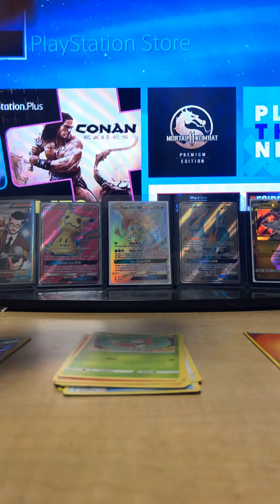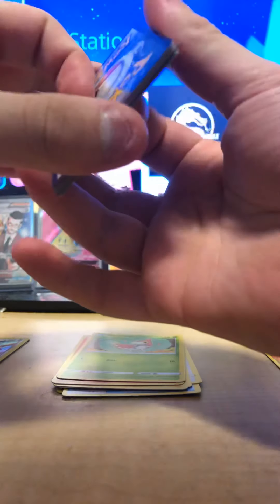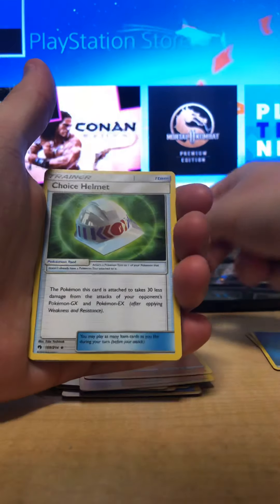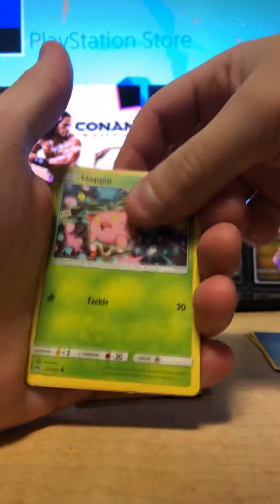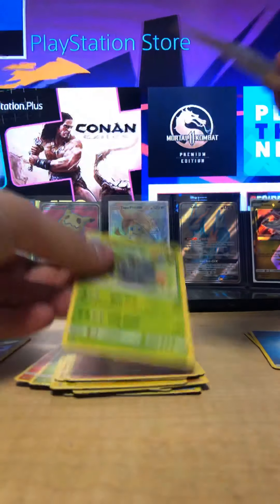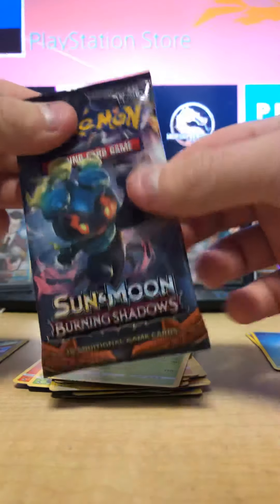Aurora pack — code card here. In Lost Thunder the code cards face towards the cards when it's something good. Water energy, a Healy, Sudowoodo, Choice Helmet, Pachirisu, Poipole. I don't think I've seen many of these arts — I don't really open that much Lost Thunder. Blitzle and Onix, a reverse Flaaffy, and a regular Tangrowth. I've pulled this one before — it's a reverse rare. You can sell reverses in bulk.